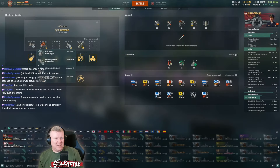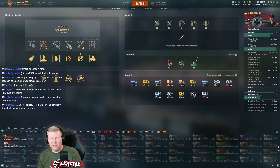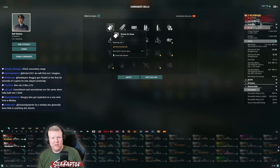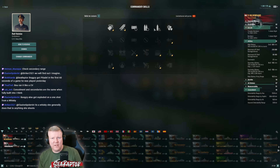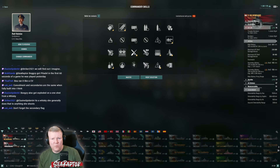Let's try aiming guns and secondaries. Do I go auxiliary here and just go all in on this? Let's do it - let's just go for an absolute troll full secondary build, why not. I'm gonna go torpedo speed here. Focus Fire - one, two, three, four - four points left.